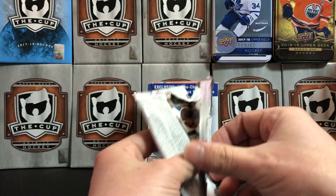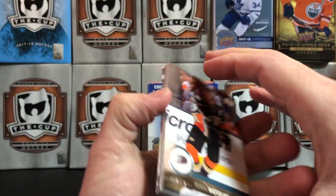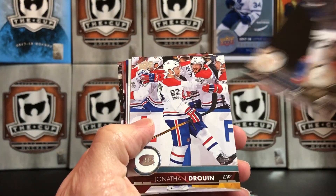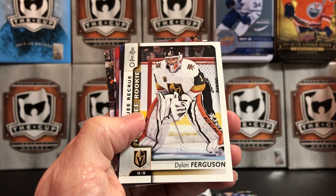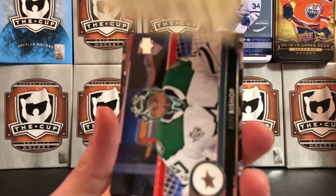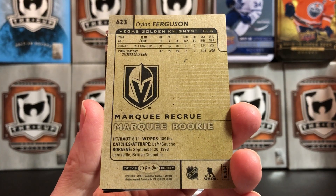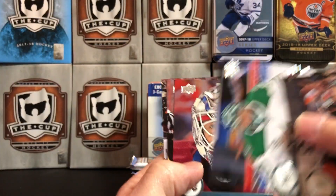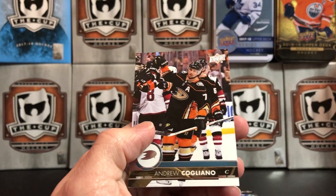You can get most of the normal inserts in these Mega boxes as well. Starting off with Ryan Getzlaff, Brendan Smith, Jonathan Drouin, and a marquee rookie Dylan Ferguson — O-Pee-Chee updates for the Vegas Golden Knights. Ben Bishop, Jonathan Bernier, Brett Connolly, and Andrew Cogliano.